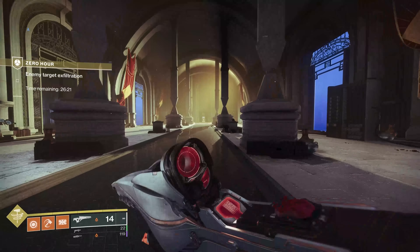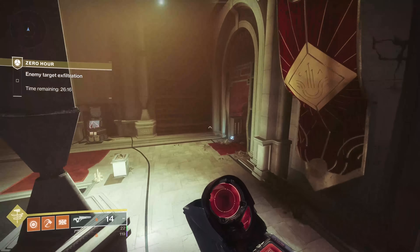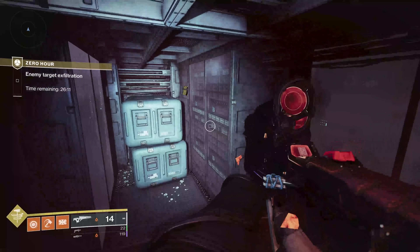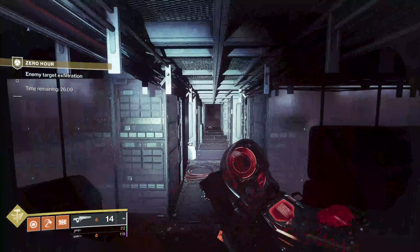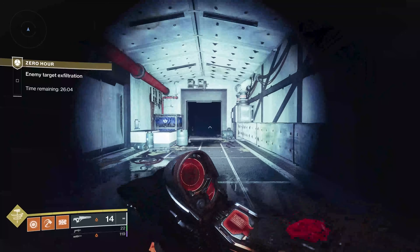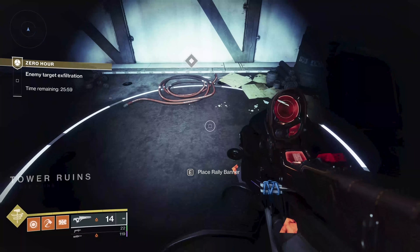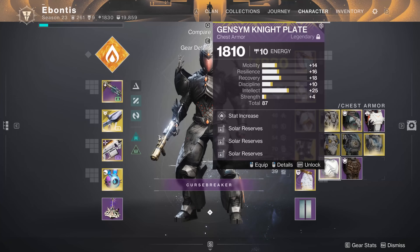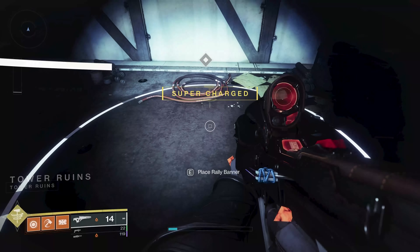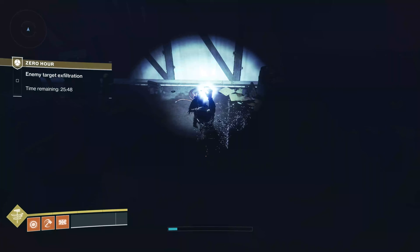That path is for normal — legend will be different. At this point we've got about 26 minutes and then we should have the combat encounter. Combat is a lengthy one, so for the person who manages to do this on solo legend, more power to you. If you get to here, stop and place your rally banner — this is another good place to max out your reserves.